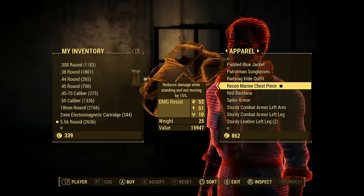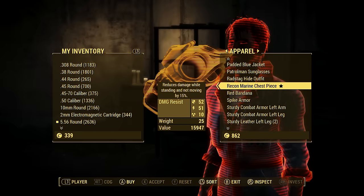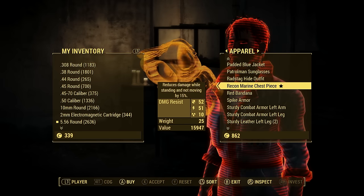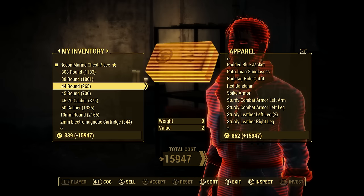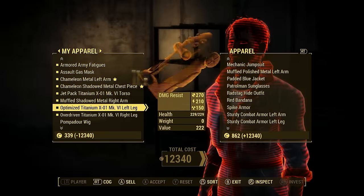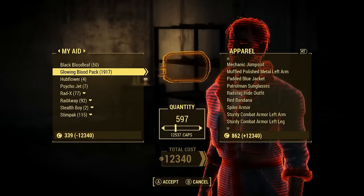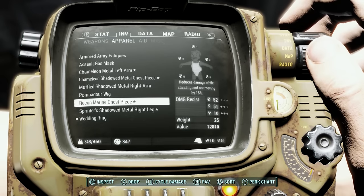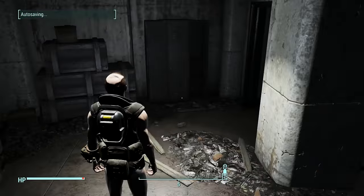It's very expensive — it's 15,947 caps. That's pretty amazing, but it's well worth it. It's one of the strongest, might be the strongest piece of armor I've ever seen in this game. It's got an armor rating of 52, energy resistance of 51, and a radiation resistance of 10. This makes it a pretty tough chest piece.